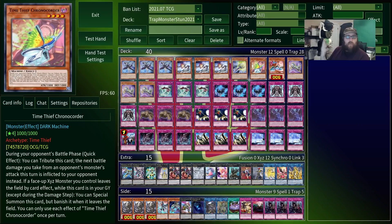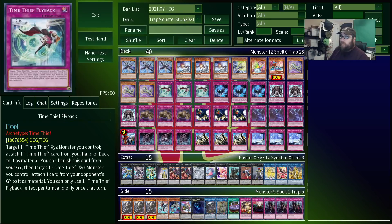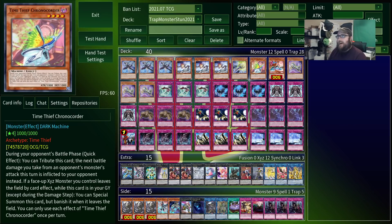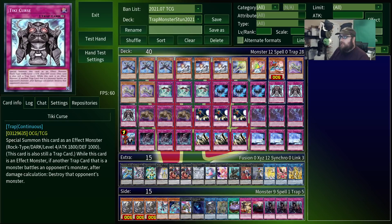We have two other Time Thieves. They're one-of targets that help you extend and recover. You can dump them in the graveyard with Adjuster, or use Perpetua to equip them to Redoer and then detach them. Honestly, though, I barely use them, and you could probably replace them with Kage to Kage or any level 4 extender, just something that lets you make rank 4s more often.